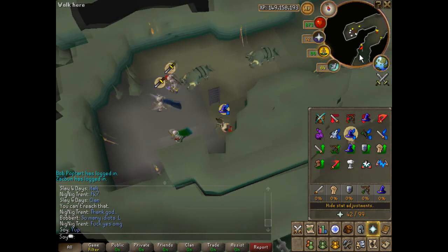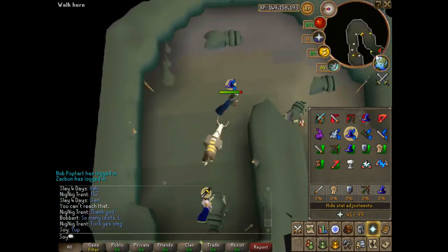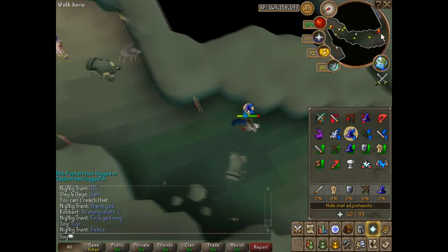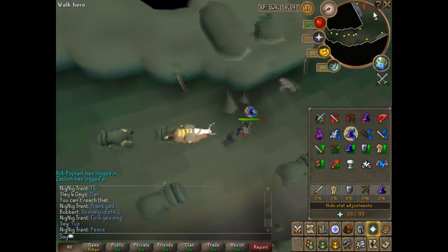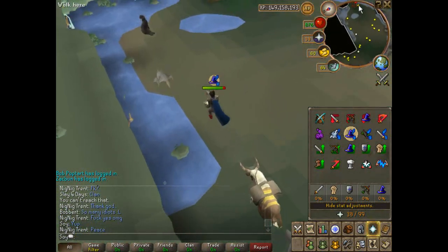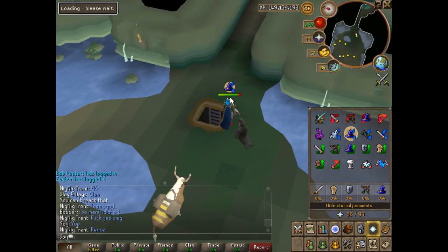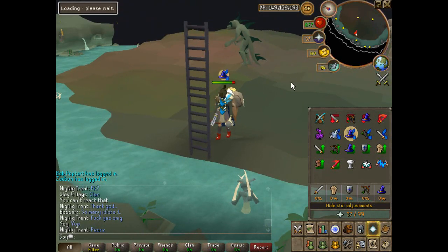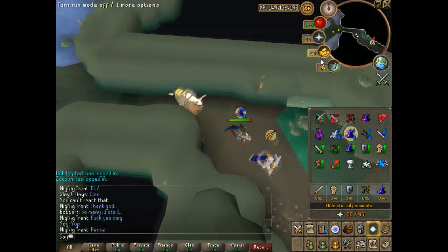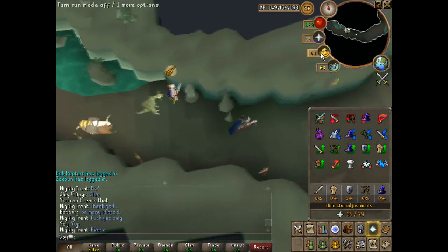I'm going to circle my nose to turn the protective magic on, and then run down here. If you go down this ladder, it'll take you to the Dagannoth King area. I'm not going to use this sword — this is a laggy world, bad world.